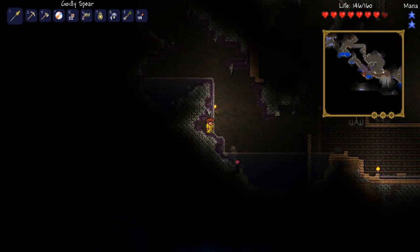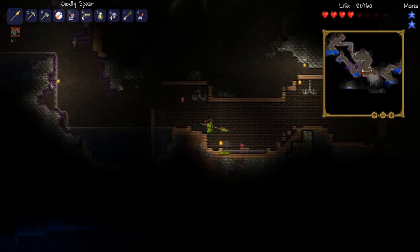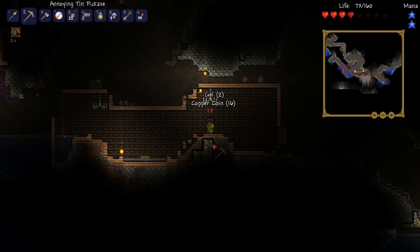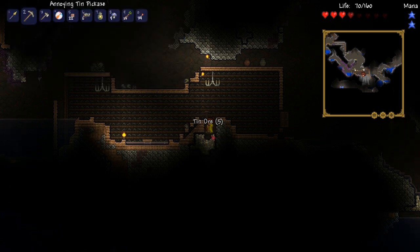We've been here before, I remember this. Oh, that's gonna end up killing us. Let's just keep going. The spears kind of suck — I wish I didn't get rid of that sword now. Because it's the mechanics that make it crap, not the damage, but the mechanics.